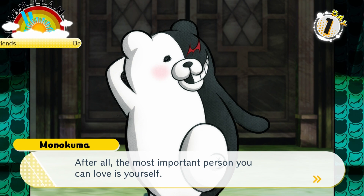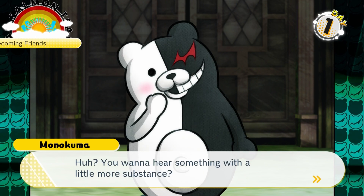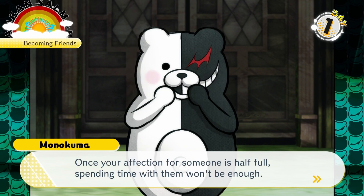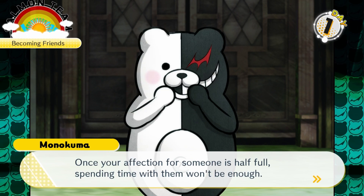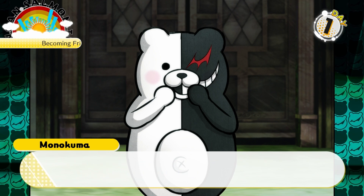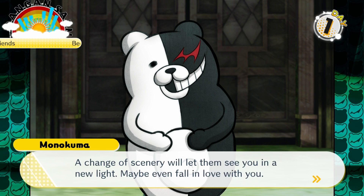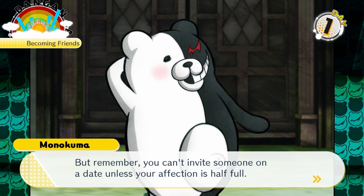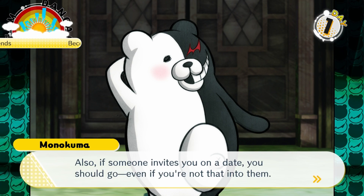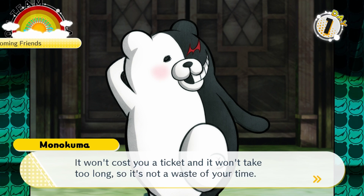Once your affection for someone is half full, spending time with them won't be enough. The honeymoon phase only lasts so long before you gotta step up your love game. For a person like that, get a date ticket from the casino and take them out on a date. A change of scenery will let them see you in a new light, maybe even fall in love with you. But remember, you can't invite someone on a date unless your affection is half full. Also, if someone invites you on a date, you should go — it won't cost you a ticket and it won't take too long.